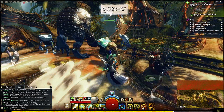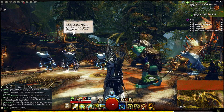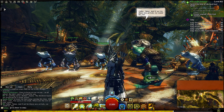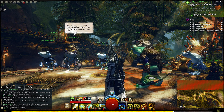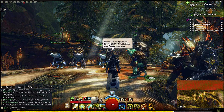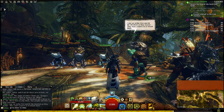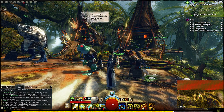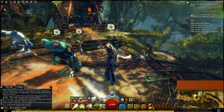It's getting worse, Mother. Kana, the Mordrem guard are preparing for a major attack. At least we have some warning this time. Well done. Your party is too small — where are the rest of your scouts? Falling. Taken. And if not for these new arrivals, we would be too. The jungle provides. Thank you, strangers. Are you also here to help us protect our village? Of course. The Mordrem are a threat to us too — we're here to stop them. Your people and mine can help each other.